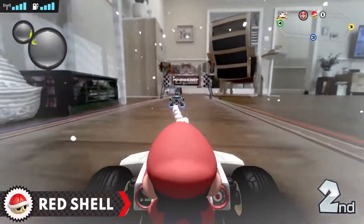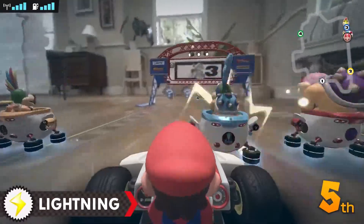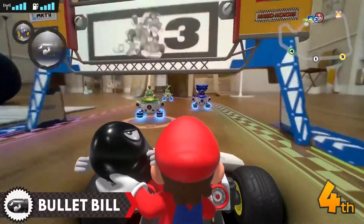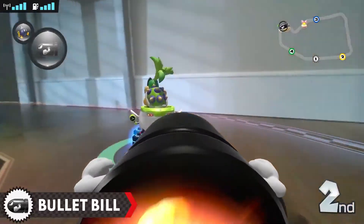Familiar items also make an appearance, including bananas and red shells. You can enjoy classic Mario Kart tactics with these items. For example, by using the Bullet Bill item, you'll temporarily blast through the course without needing to steer the kart.